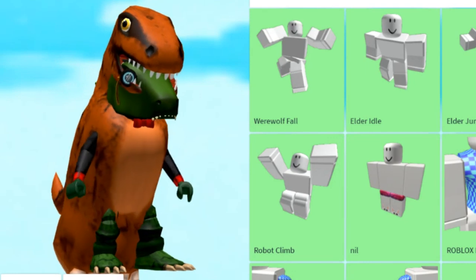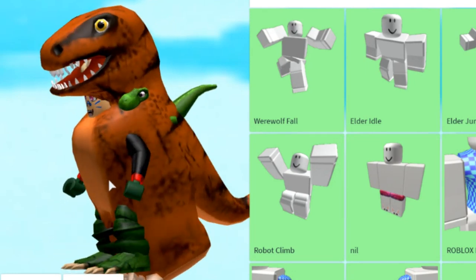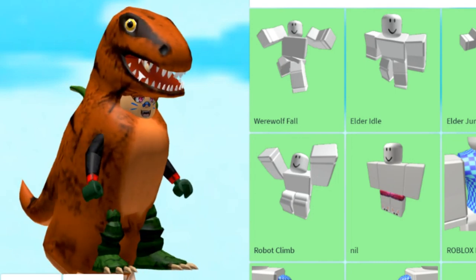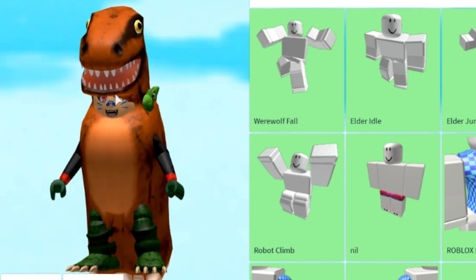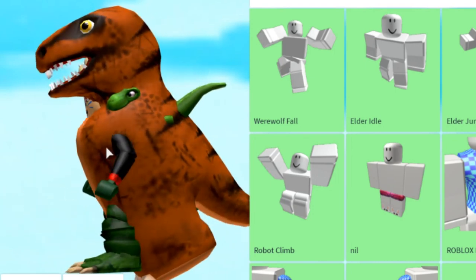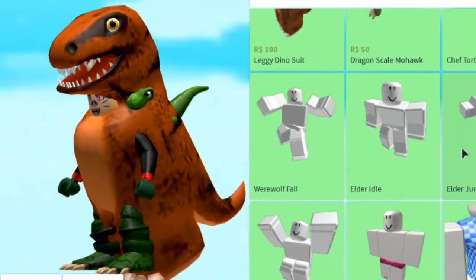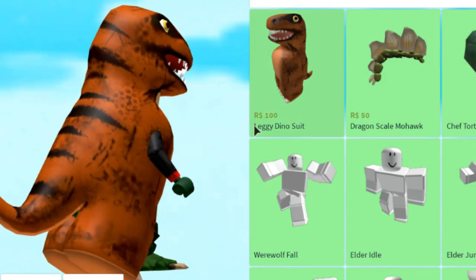So what am I wearing? I have to take off my dino hat, I think. Oh, but your face is down here. Wait, is your face supposed to be — I thought the face had to be in the head, but I guess the face is supposed to be down here. Chomper, sorry chomper, you have to go because there's no room in this suit. It's not big enough.